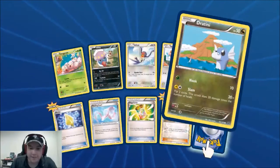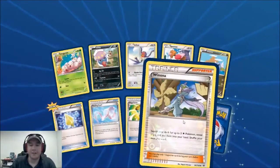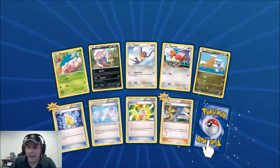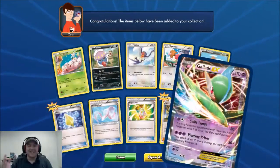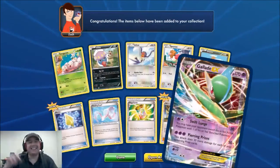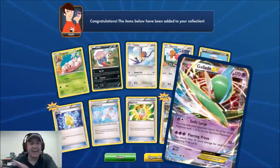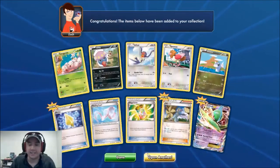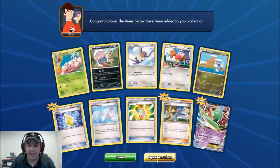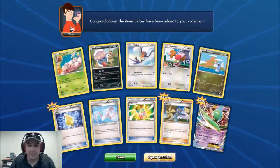We got a Braviary, Healing Scarf, Mega Turbo, and then Winona — and a Glalie EX! We just got the Mega Glalie and now a Glalie EX too, along with four really awesome trainer cards. This was an awesome pack. We have a few more left — I think six or seven — so let's keep hunting.